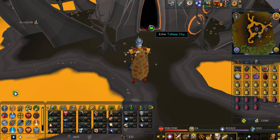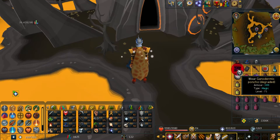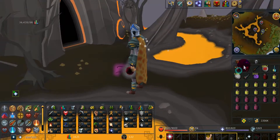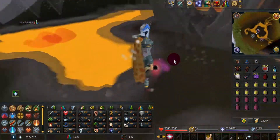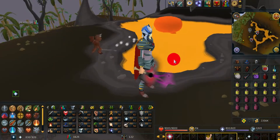For your first time I would definitely suggest taking these potions — it'll make it a little faster. I would really suggest, if it's your first time killing Jad, to bring a Mage switch. I wouldn't suggest bringing Melee at all — it's really slow. It took me four hours with that 80 Magic account to get the cape, but it looks pretty sick. Definitely bring your best Mage gear.